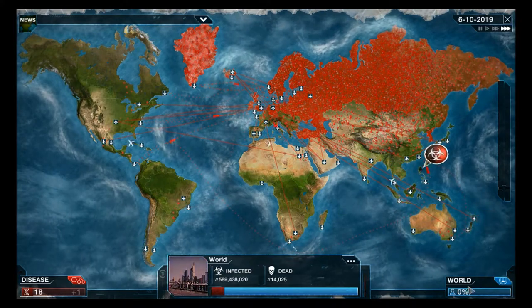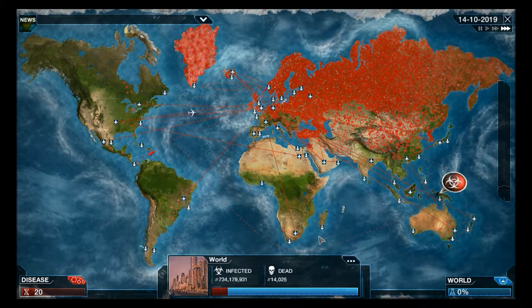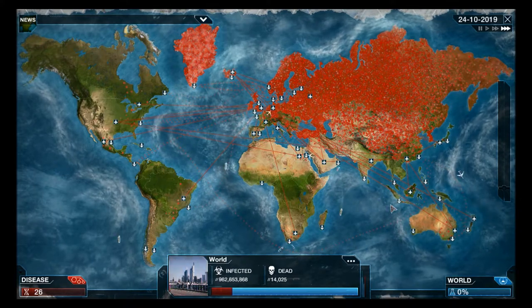The more people die, the slower the rate of research will become - which is obvious but you don't always think about it. Let's take a look here at survivability in all climates. Click that and it also gives resistance to antibiotics in spring and fall.